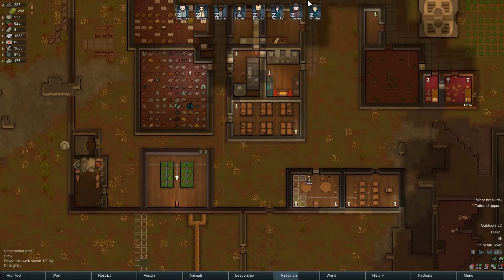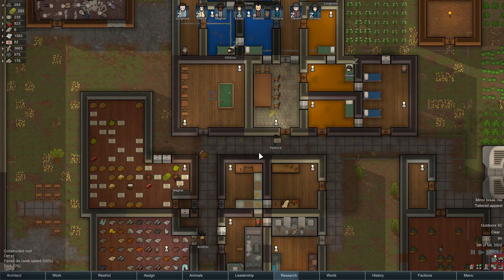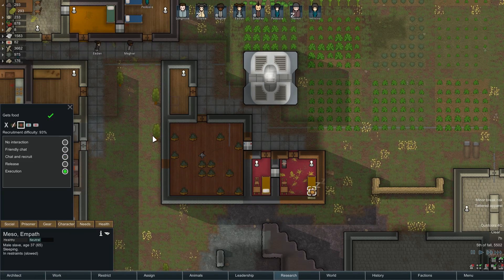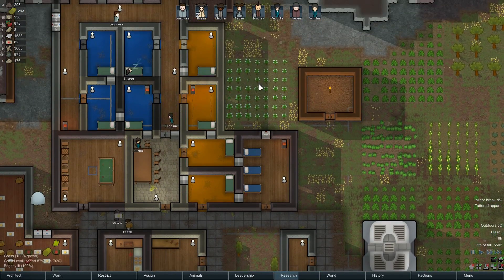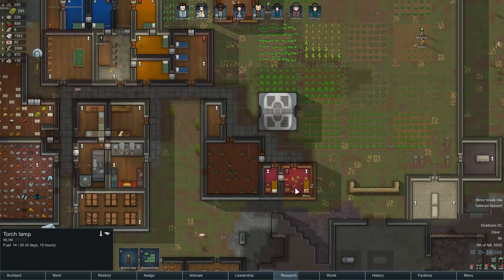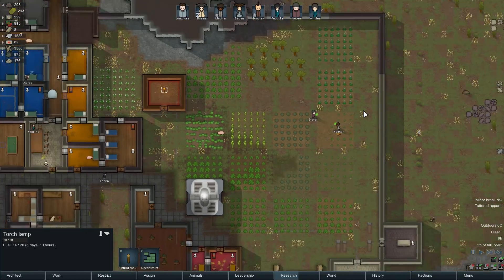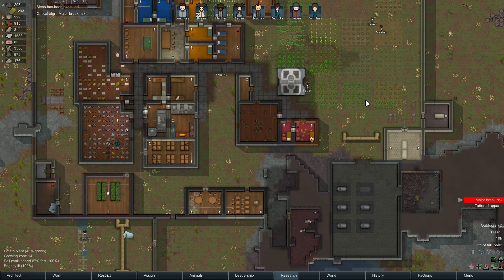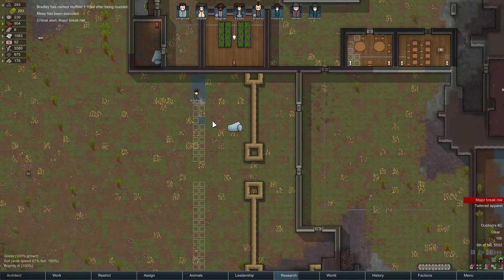Speaking of execution — Miso, you're dead. Execute him. He took way too long to try to join the colony. We can execute him in the spooky hut, which I kind of completely forgot existed. I guess there's someone in this colony who is basically the keeper of the spooky hut who continually brings wood in there. Miso's dead — perfect. Good job, people. Miso is dead, that's beautiful. Wilkins is probably gonna lose her mind, but she'll get over it eventually.